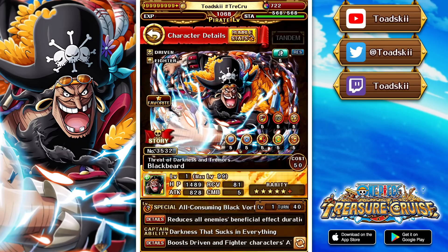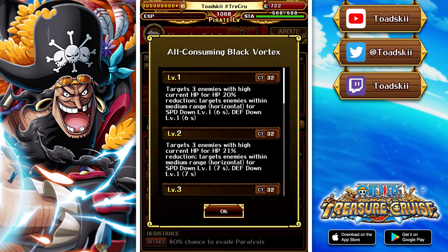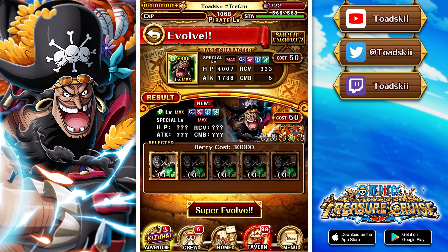Unfortunately his rumble stats aren't the best. He gives your Dex teammates level 6 health and level 2 defense — a good defensive passive — and his special does a 30% health cut on 3 enemies with high HP, then a medium range speed down and defense down. It's okay, but I don't think you'd use this guy in a rumble team. Nonetheless, he's a fantastic free-to-play unit that you should get super evolved and maxed out.